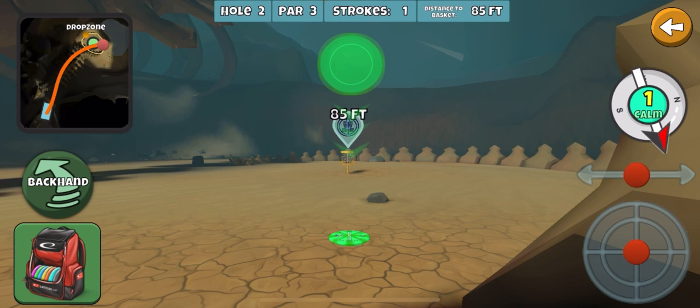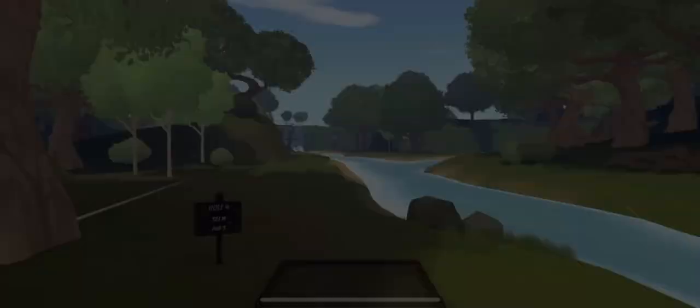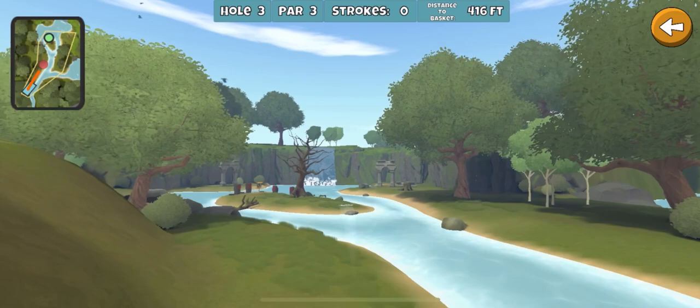Nice thing about this hole — there's not much wind to deal with when you're putting, so it's pretty much a straight putt. Unless the wind's pretty strong — headwind — then I'll throw the Beast on a backhand, put a little bit of flex on it to make sure I get the distance.